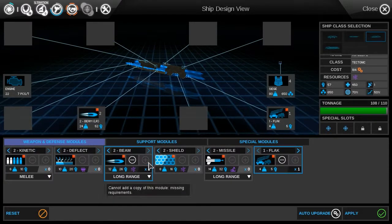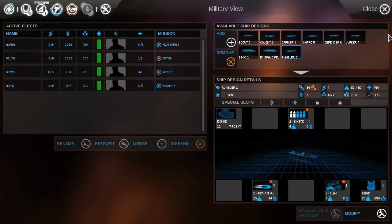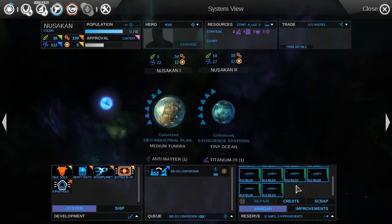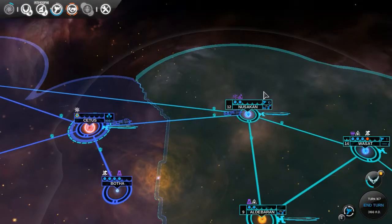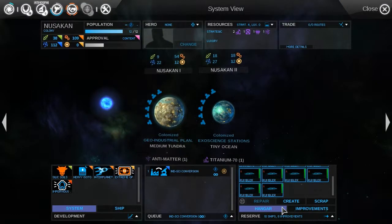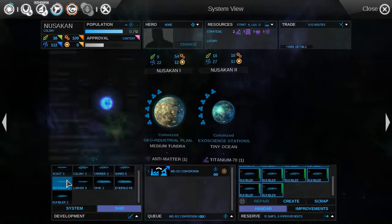Let's just make this a full laser ship. If we can squeeze in kinetics, we'll do that as well. The rumbler too. How many ships do we have right now? Ten ships, and these use one command point. We have a total of 14 command points, I believe. So we shall create four rumblers while we're here.